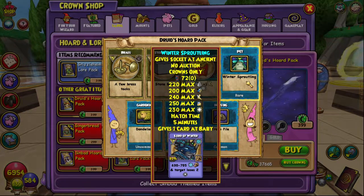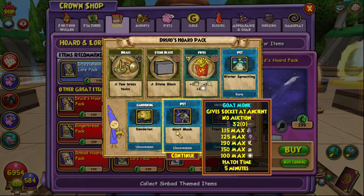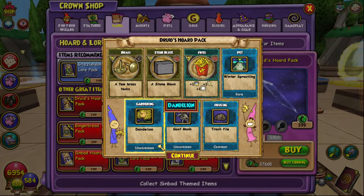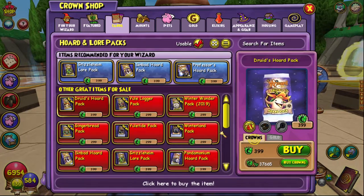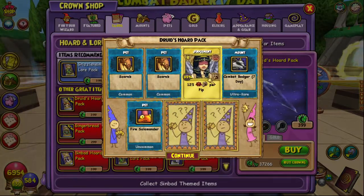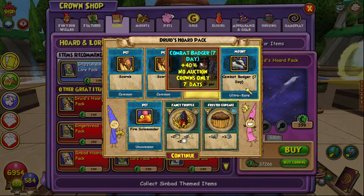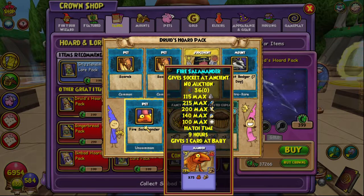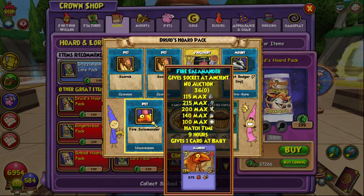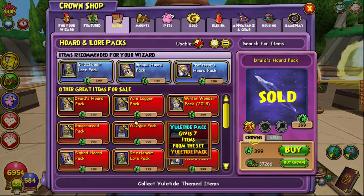Okay, I am back. Let's get going again - next pack. We get Brass Stone Blocks, pet again - Winter Sproutling, so this is the Ice one obviously, which gives Lord of Winter. We got a Goat Monk pet and a Dandelion. Scarab again, Scarab again, and we got all the Combat Badges in this - I didn't realize that. We got Fire Salamander which is the one I had on my fire for a long time.